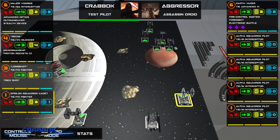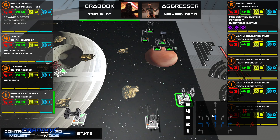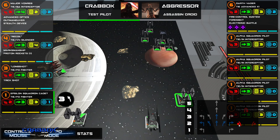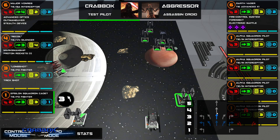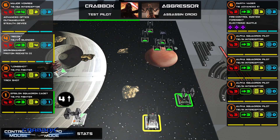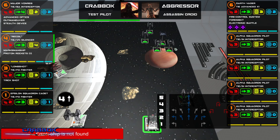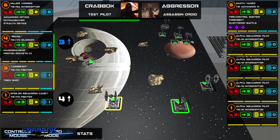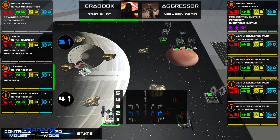I'm going first here — I want to screw him up a little bit. Let's do a 4 straight — I have a feeling that's going to cause a little bit of a traffic jam. Recoil, I'm thinking a 2 straight. Although, you want to be in range 1 so you can use Marksmanship and Proton Rockets, so I'll do a 3 straight. Longshot wants to stay at range 3, obstructed if possible.